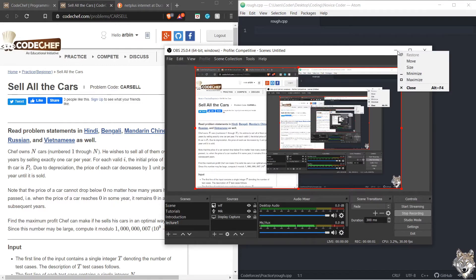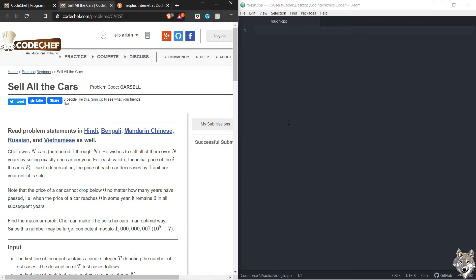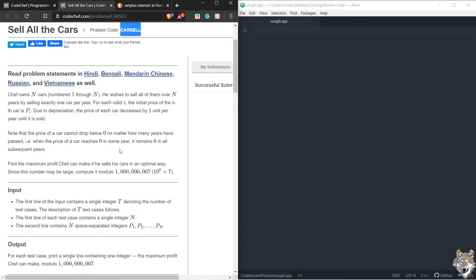Good afternoon everyone. I hope you all are doing fine. Today I'm going to solve one problem which was asked in the April Long Challenge this month. The problem name is 'Sell All the Cars' and you can search for it inside CodeChef. So let's get to the problem.